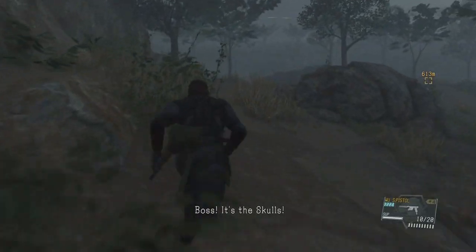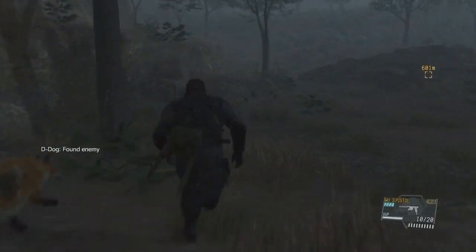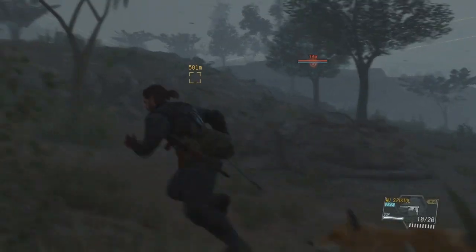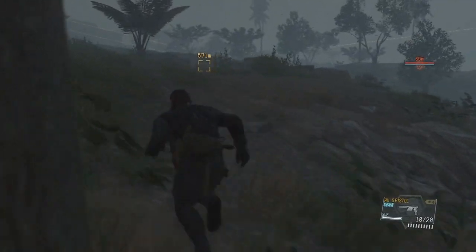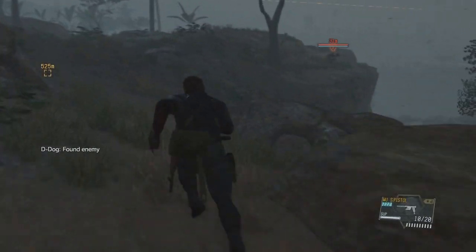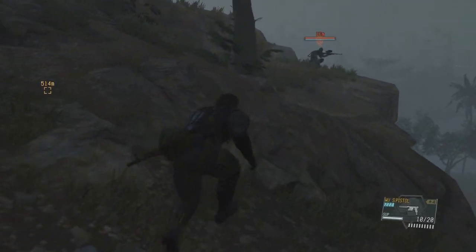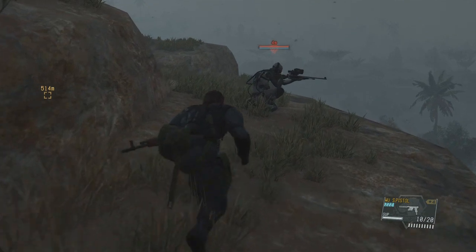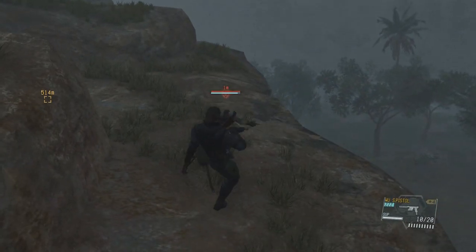Once it starts, we're going to run through the left side and beat her before she brings out her scope. If she spotted you, you're going to have to reset. If she moved already and she's not in that position, you're going to have to reset — you ended up doing something that triggered her to move, and we don't want that. If done correctly, you'll be behind her. For this one, you don't need to worry about the other snipers.